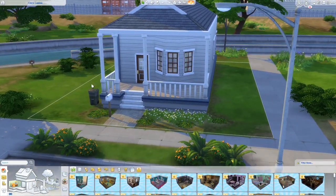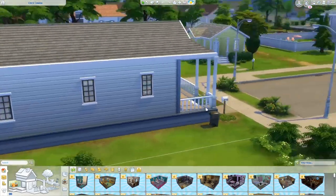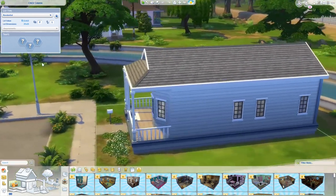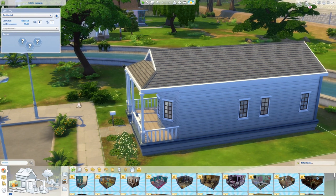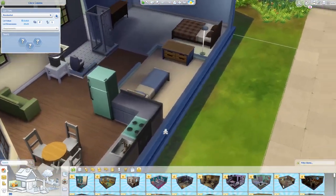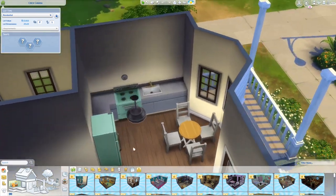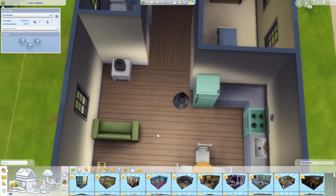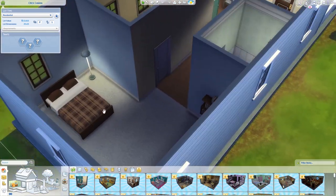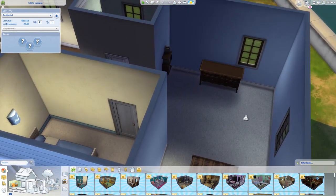Hello everyone, Albrecht here and welcome back to another speed build in The Sims 4. We are continuing our Tiny Willow Creek series — this is the third one in this neighborhood. Last time we did the BFF household, and now we're looking at the Creek Cabana, which is at the end of this street. This is probably the starter house I pick the most when starting out in Willow Creek — I really like the positioning.